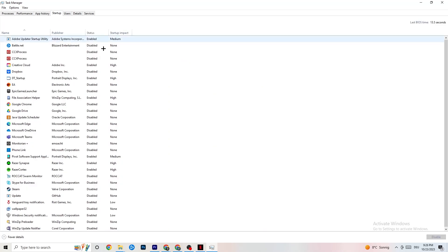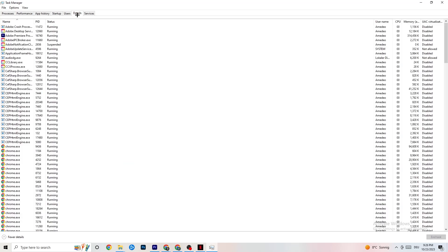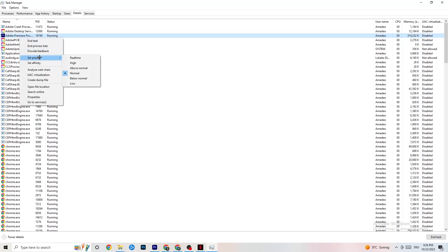Go to the Startup tab in Task Manager. You'll see all the applications that automatically start when you boot your PC. Disable every single one you don't need that runs in the background — these can cause your game to freeze or stutter. Right-click and select Disable. Then go to the Details tab — with your game running, find its process, right-click, go to Set Priority. Check whether High or Real Time works better for you, as this sets CPU priority for the game.